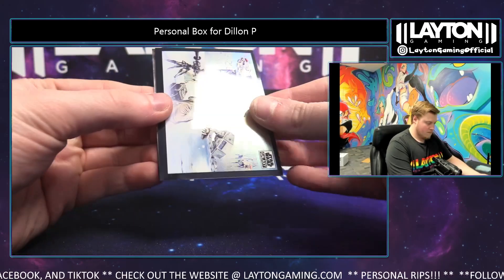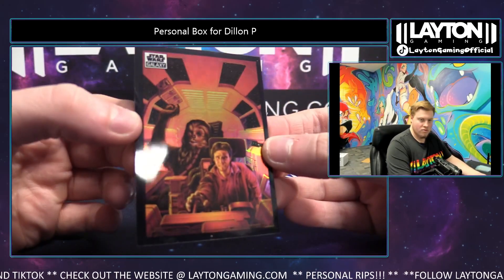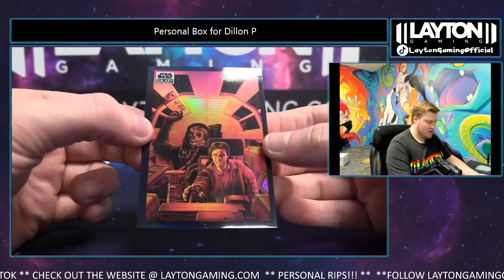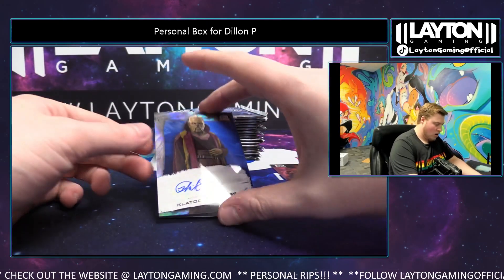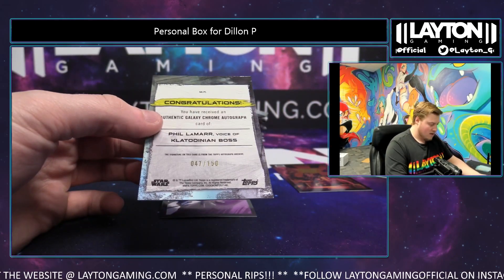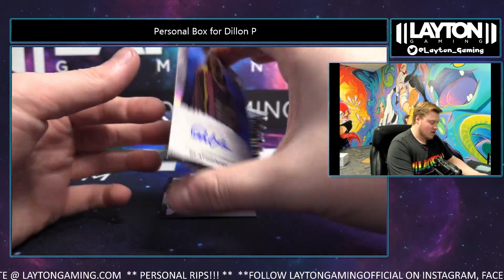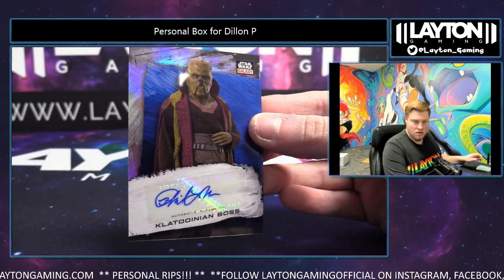Stormtrooper base. Han Solo and Chewbacca in the cockpit refractor — nice! Followed by an autograph Clatoonian Boss, nice, nice hit there. 47 of 150, Bill Lamar signing as the Clatoonian Boss. Here you go Dylan.